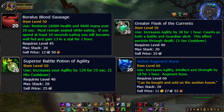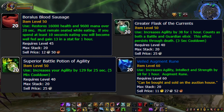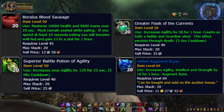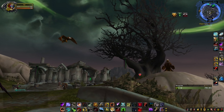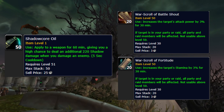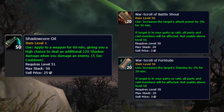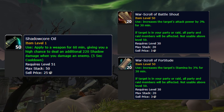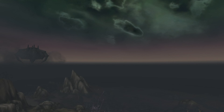For the consumables you're going to want to grab some Borealis Blood Sausage, Veiled Augment Runes, Greater Flask of the Currents, and Superior Battle Potion of Agility. If you want a little more damage you can buy some Shadow Core Oil, and War Scroll of Battle Shout for three percent attack power.